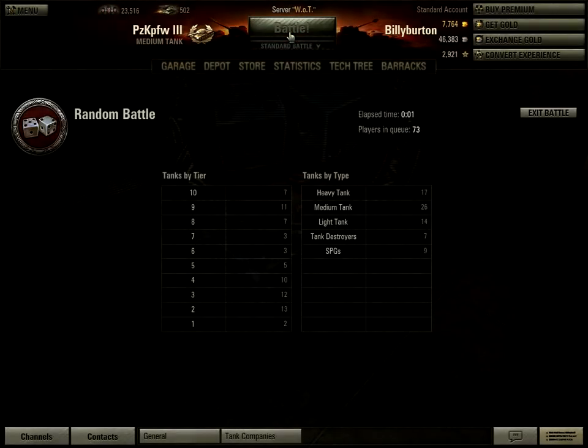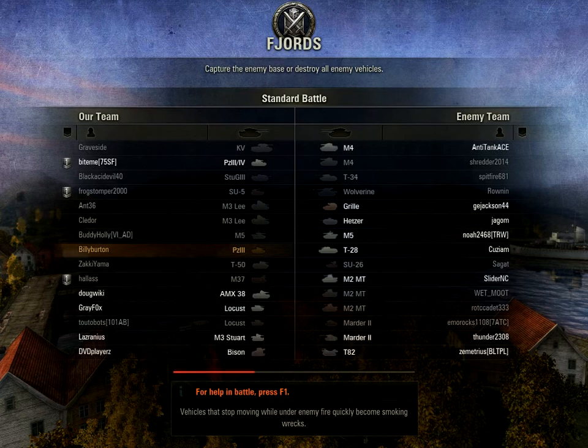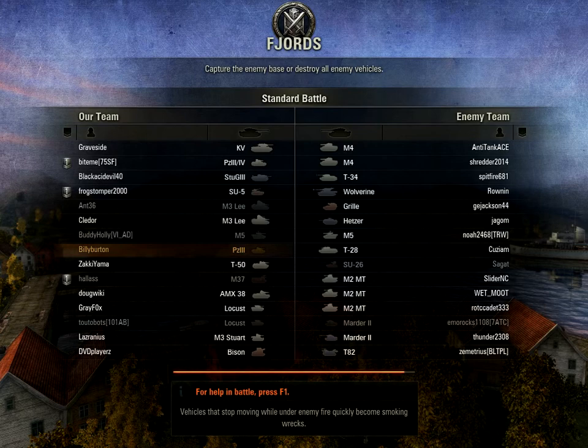Medium tanks in World of Tanks are usually just hit and runs — you use them to push into a territory, get to the sides or the rear of the larger tanks and shoot them where they're weak. It's good to travel in packs, and seeing that I'm in the middle of the rankings here, I might join up with that PZ3-4 at the top and wreak havoc.